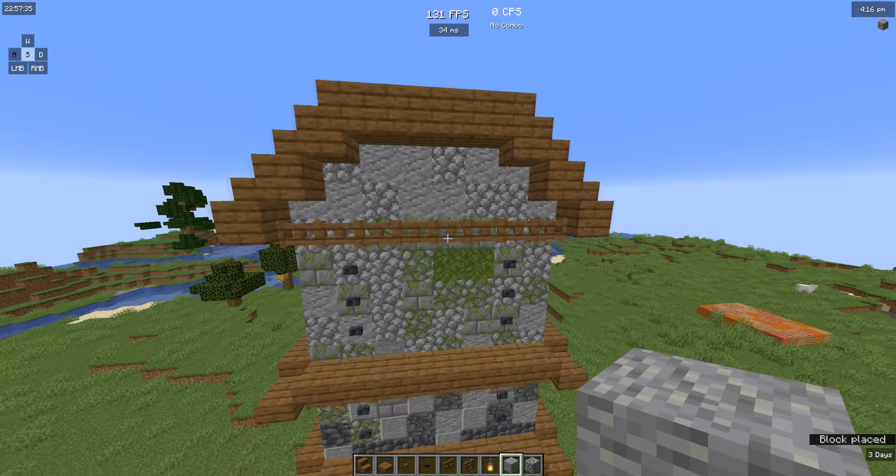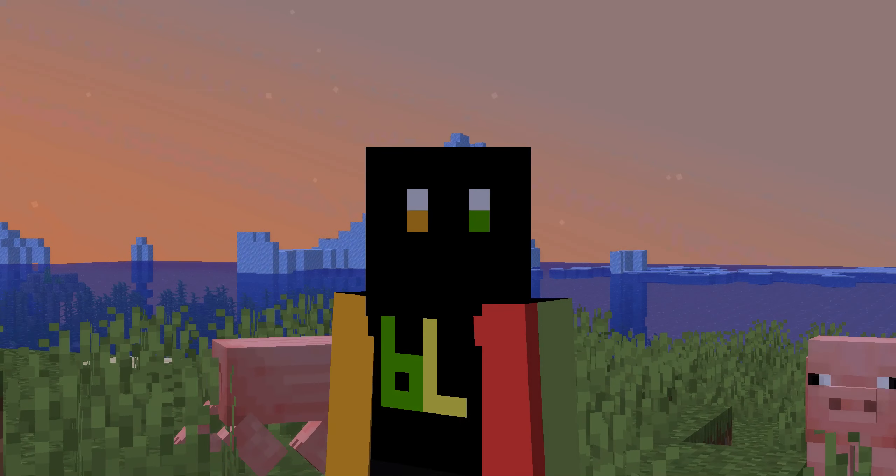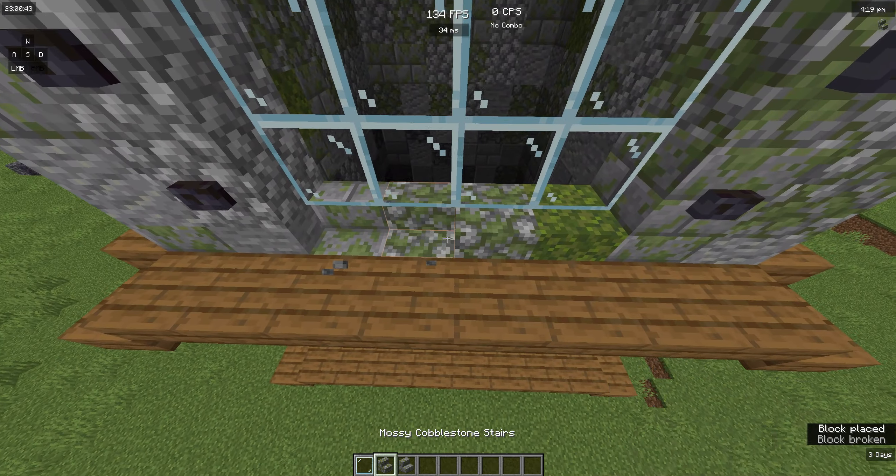For roofing, I usually just use the wood type associated with the build and a mixture of stairs and slabs. There are many different styles you could go for and the roof doesn't need to be anything crazy.